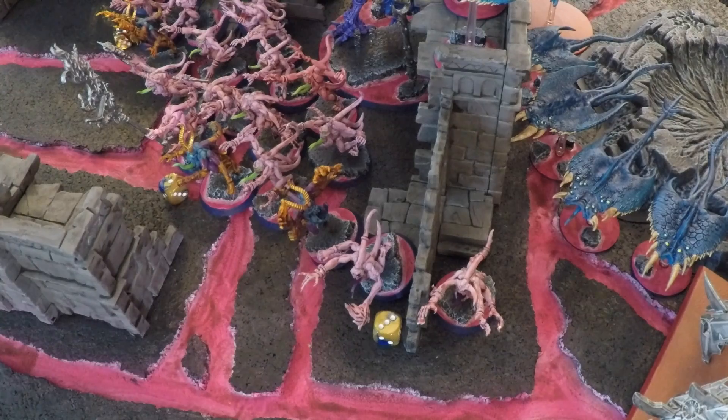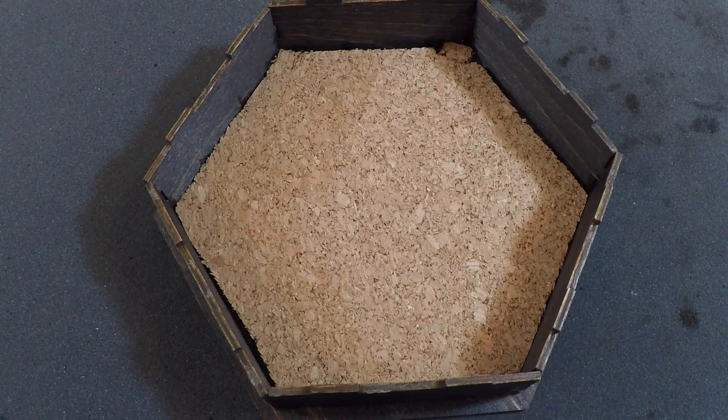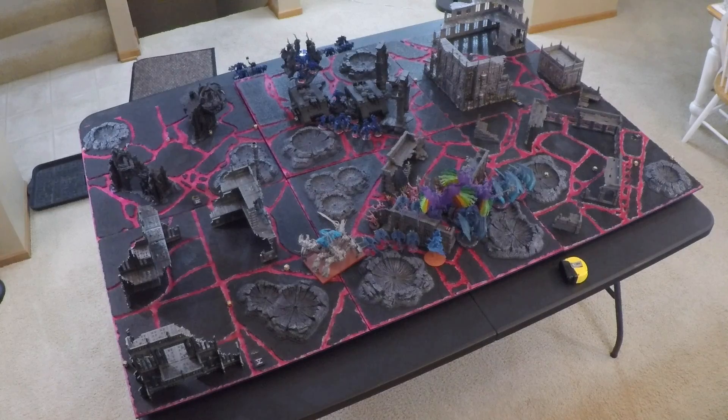Going into the Morale Phase, the squad of Pink Horrors lost 7 models and has Leadership 7, but they are within 6 inches of Kairos Fateweaver (a Greater Daemon with Leadership 10). Rolling the morale check — they roll a 2 and pass. At the end of Ultramarines Turn 1, the Relic is currently being controlled by the Ultramarines.